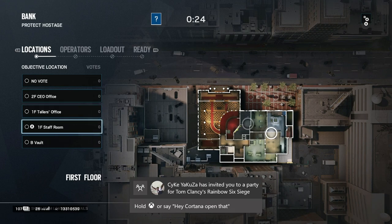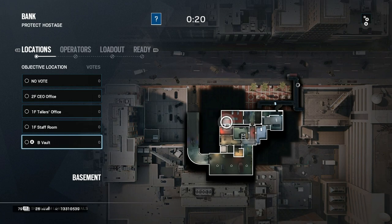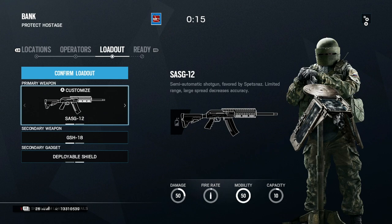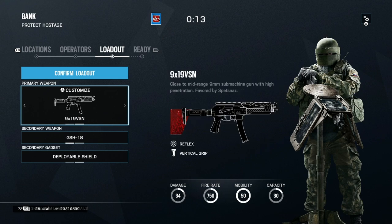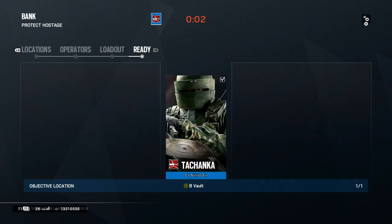Now what you want to do — I apologise, someone invited me to a party — but you want to make sure you're in full. Then you want to make sure you are Tachanka. And from there, make sure you can have any gun — I recommend using the SMG. You don't need the shotgun necessarily, but you do need your deployable shield. Then just apply — easy and done.